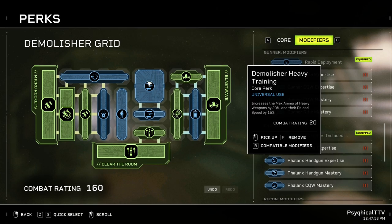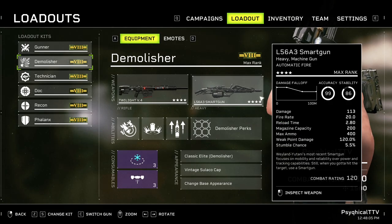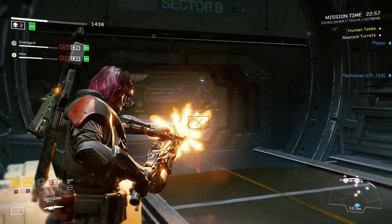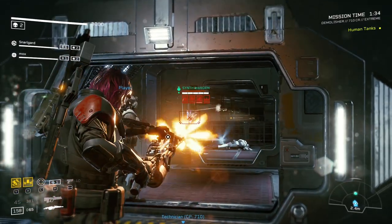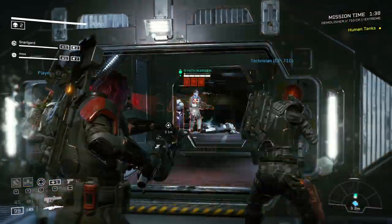Rounding off the perk grid with even more damage, I've gone for Demolisher Heavy Training for max ammo and reload speed, and Demolisher Heavy Expertise mainly for the heavy weapon damage increase. Your heavy weapon is going to be the main source of damage, so increasing its potency is important for higher difficulties. For weapons, I highly recommend the Smart Gun — it's very reliable, does decent damage, especially when combined with your abilities.